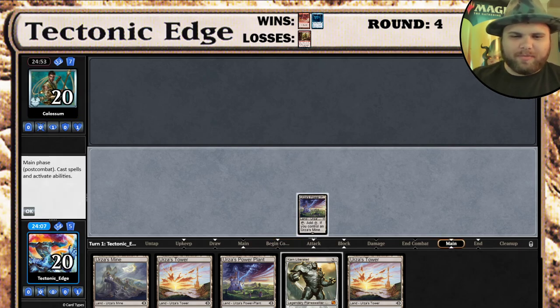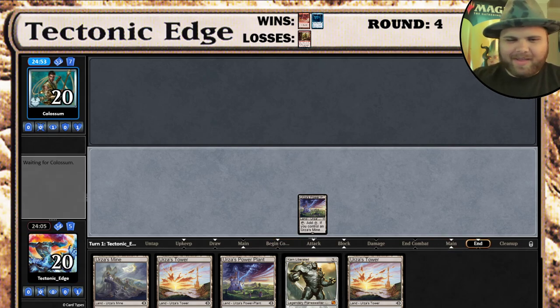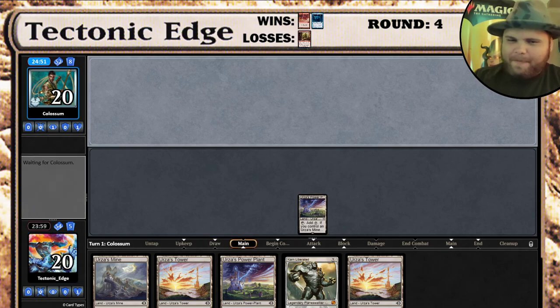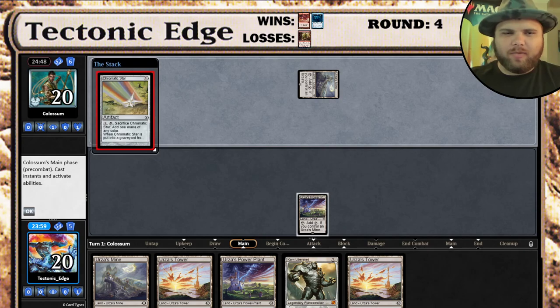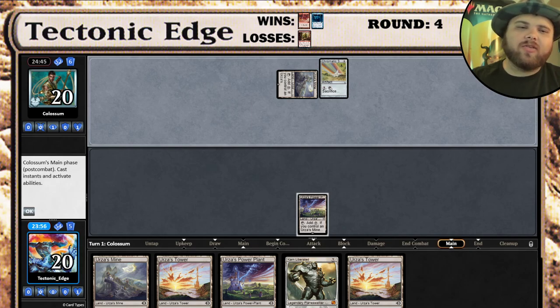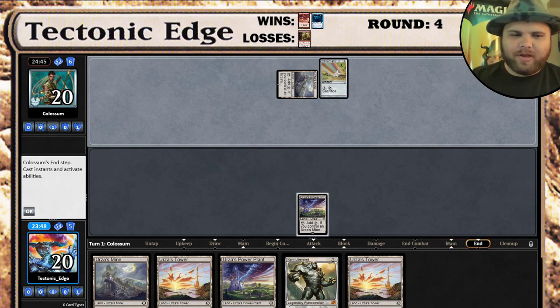We'll see what our opponent is up to. This is almost double Tron in hand. I don't think I've quite ever gotten double Tron, but it'd be really cool to get. If that Power Plant had been a mine, that would have been double Tron. And it is Tron vs. Tron, and we are in a good spot. It can't be Eldrazi Tron because he played a Chromatic Star, so this is Mono Green Tron vs. Mono Green Tron - nice.